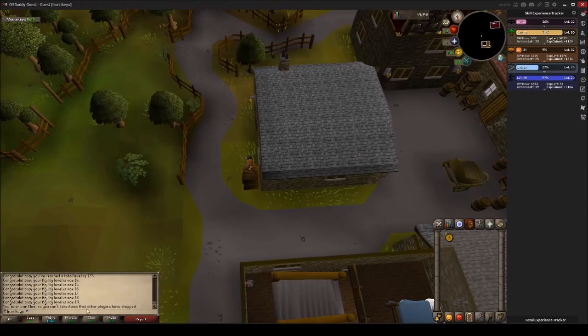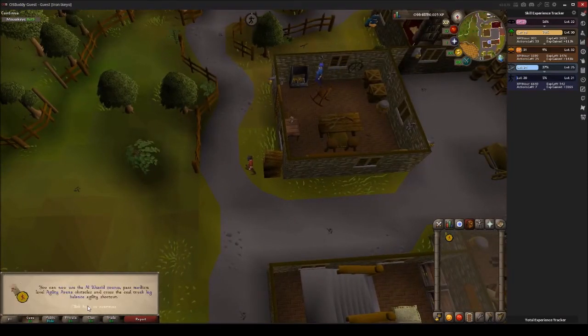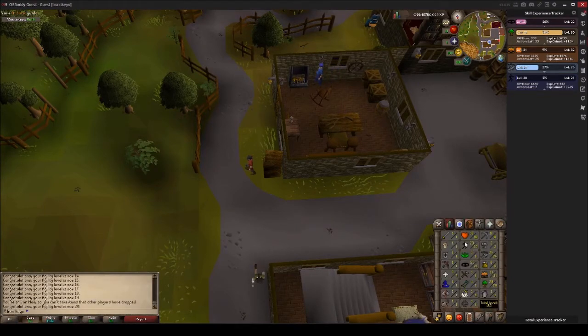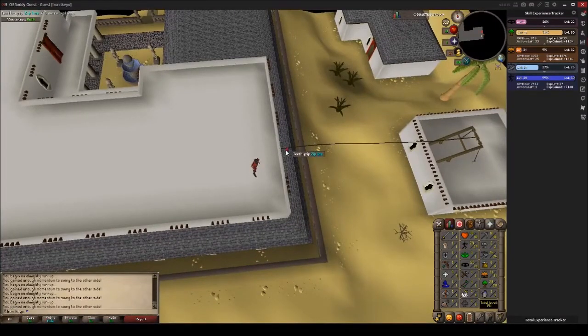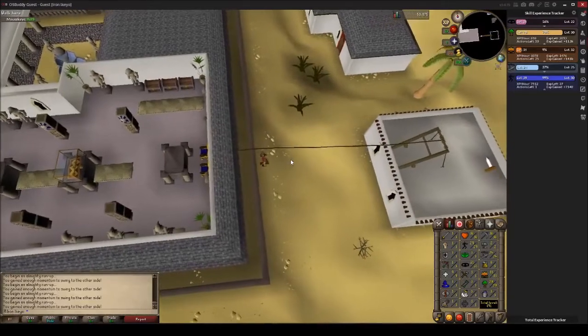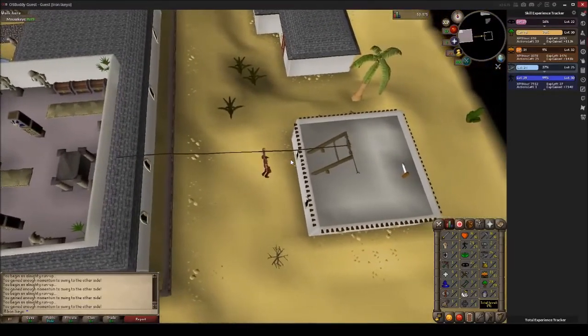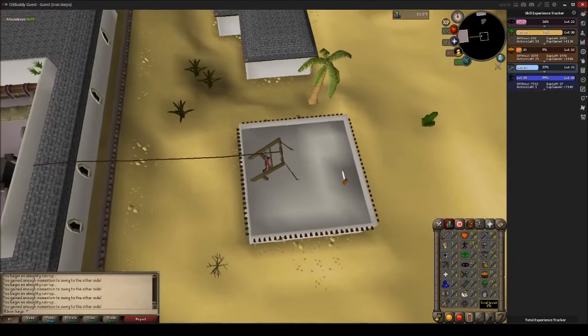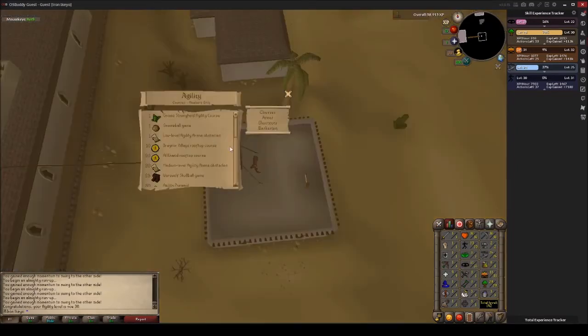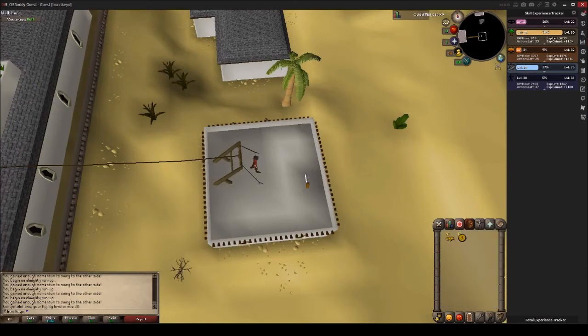After 20 agility I went straight to the Al Kharid Rooftop Agility course and went from 20 to 30, because obviously this is the best place to do it if you look up any guide. I'm making sure that I'm picking up all the marks of grace, because I'm trying to get graceful as fast as possible so I can start doing quests a lot more efficiently without having to wait for my run energy to recharge. You can see right there I just got my 30 agility.